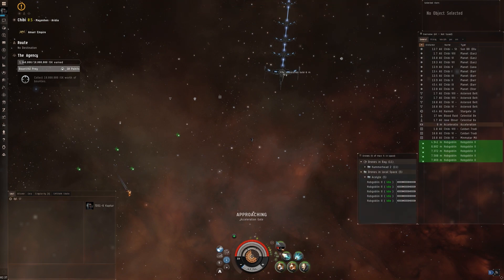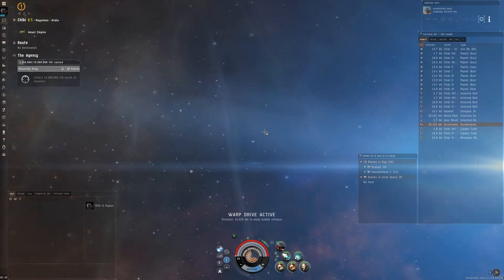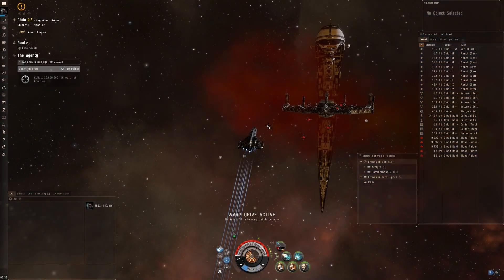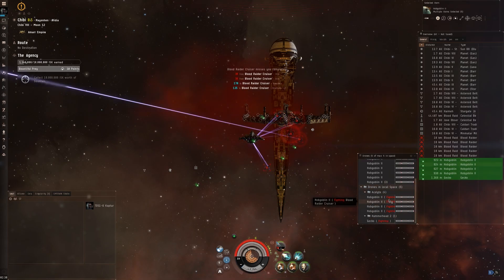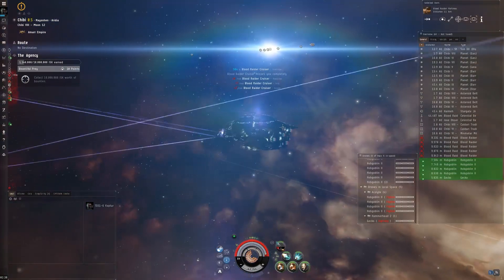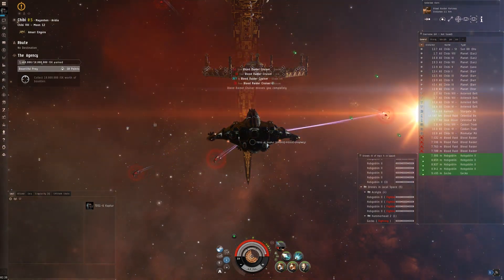Now that you've cleared out the first room, go ahead and activate the acceleration gate leading to the final room. On initial contact with room two you will have to go through three waves once again. Wave one consists of five cruisers with no webs. Wave two consists of another five cruisers, also no webs. Wave three consists of one Blood Raider battle cruiser.